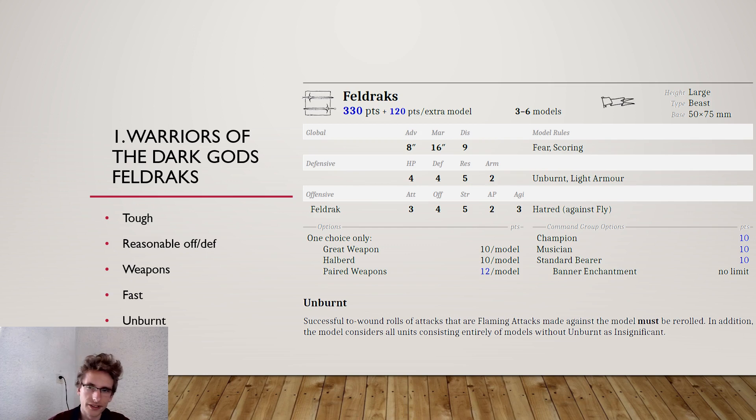Sometimes people put three big units of Veldrax together with Veldrax Elders, but that plays the Unburnt rule the wrong way — if one Veldrax unit flees through another, you still take the panic check. With Discipline 9 in Warriors of the Dark Gods, you won't get any reroll for that unless you include a character. For weapon options: the Halberd is the worst choice at Agility 3 — you might as well take Great Weapons. Paired Weapons bring you to Offensive 5 and ignore Parry, really effective against Infantry. Great Weapon also seems really nice, keeping Resilience 5 and Armor 3.